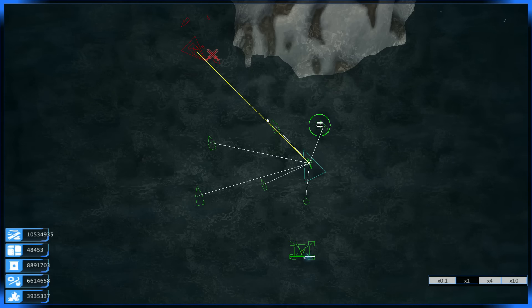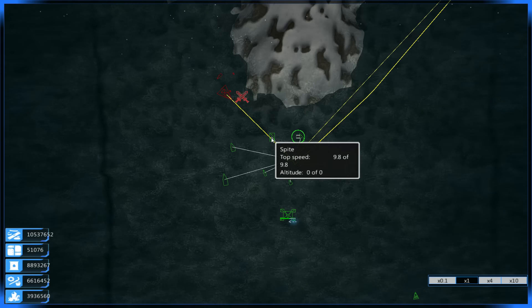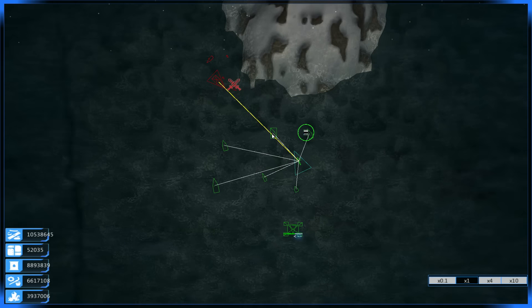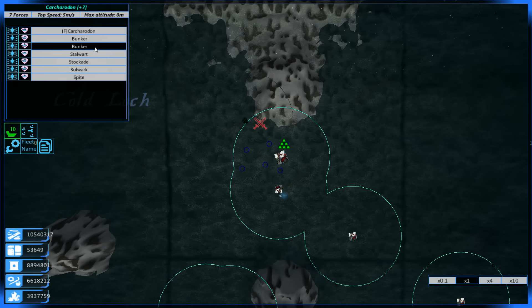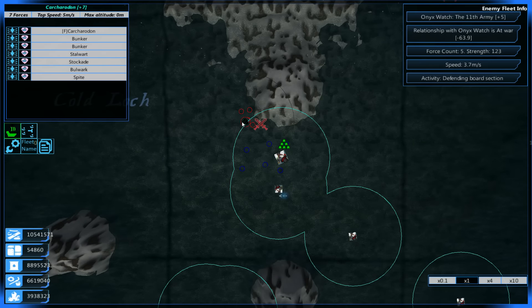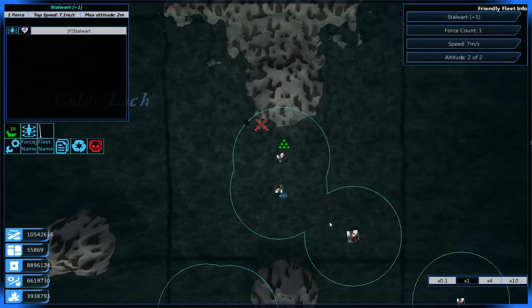Greetings Sirs and Sirettes, welcome back to From the Depths with me Lathrix, and of course welcome back to the Lathrixian fleet, which now contains a single Spite — the 9-barrel turret variation of the Bunker, the original which the Bunker was created after. Today our fleet, our little navy, contains a much larger force, therefore hopefully having more priority in battles and more spawns than the enemy.